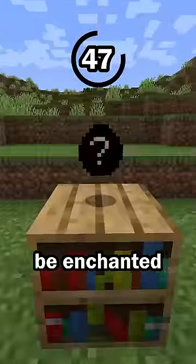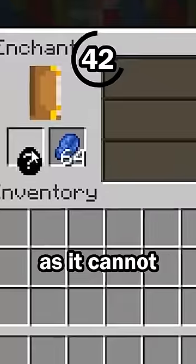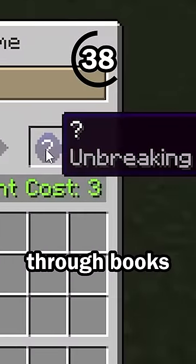HIT NUMBER 2: This item can be enchanted. Some items can be enchanted, which adds special effects to the item. This item is different, as it cannot be enchanted in an enchanting table — so it can only get enchantments through books in an anvil.